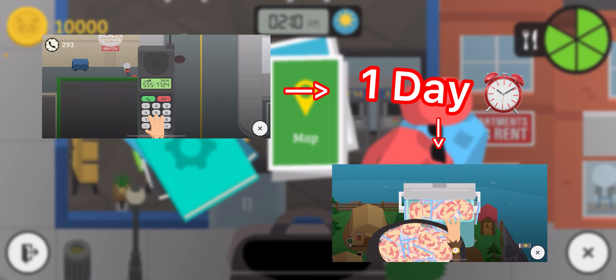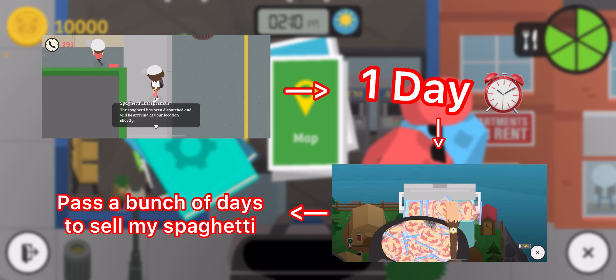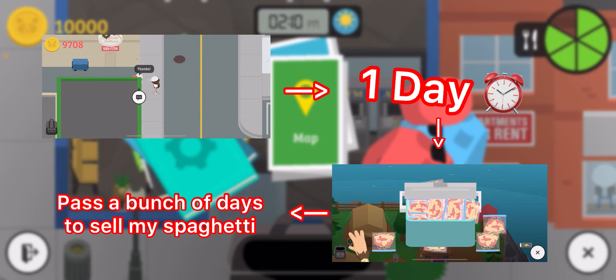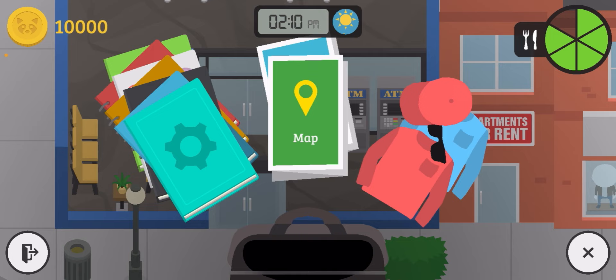Once that's done, I skip through like 20 days or so worth of food. And then once that's done, I should have sold my spaghetti. And then in the safe of the island camp, I should have around 50,000 coins. It's a pretty effective method and I can do it all in like an hour, an hour and 15 minutes. Pretty effective strat — you get a lot of money from it.